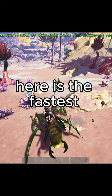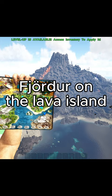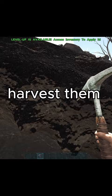First of all, you need to go over to Fjordor on the lava island and search for these deathworm corpses. Once you found them, harvest them with a pickaxe or a duodecurus and travel over to Genesis 2.